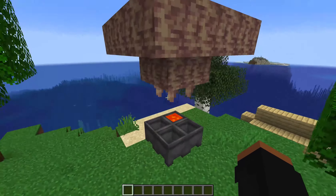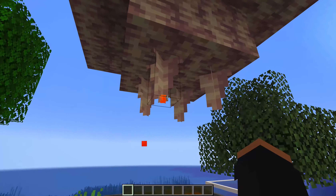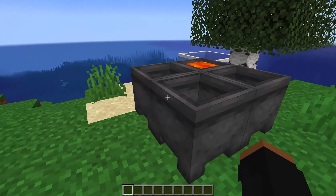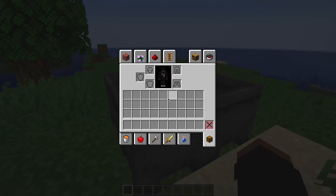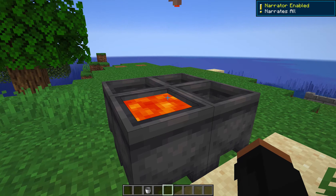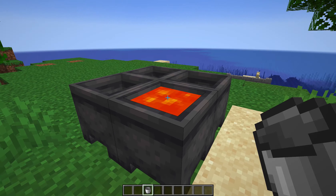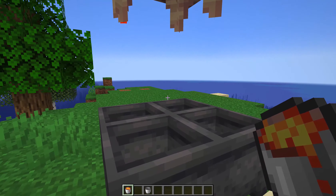If you put lava under dripstone, then you have your own infinite lava farm. Sooner or later, the lava dripping off these dripstones will fall into the cauldron so many times it'll end up full, just like this one right here. You can go ahead and grab a bucket, pull it out — then you collect the lava and use it for whatever you want until the next lava comes up.